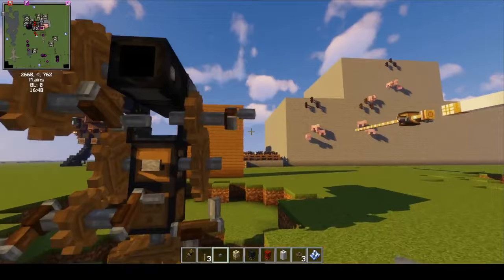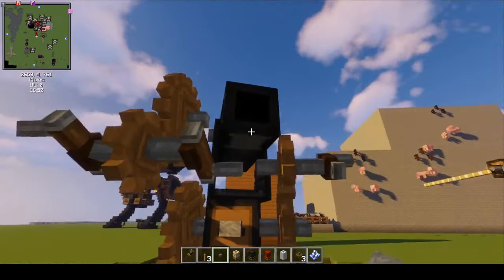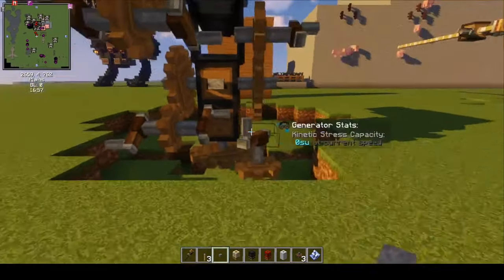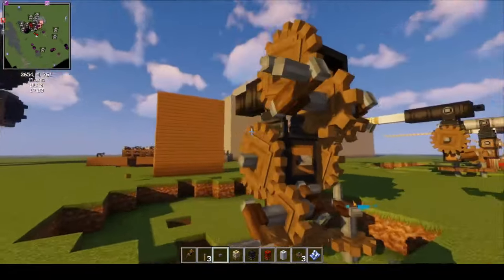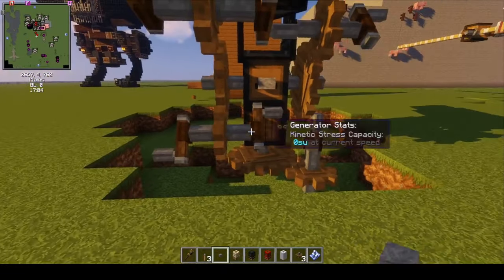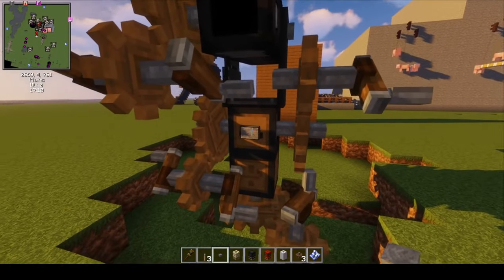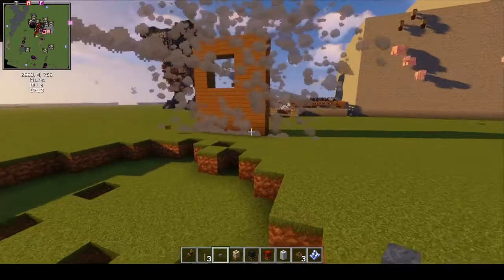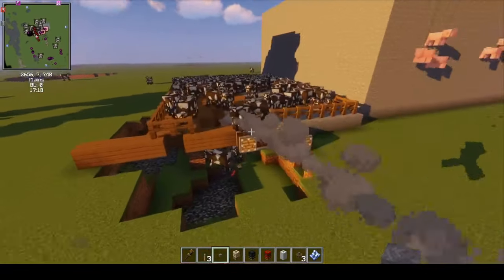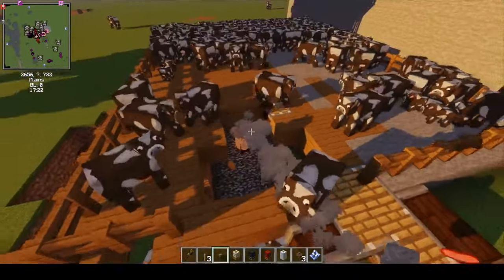Once the cannon is assembled, we can aim it — we can turn these mechanisms here to aim right or left, and you can aim up and down. I'm going to shoot at this wall. This is a piece of solid shot. Wow — we shot straight through this piece of wood and the projectile went all the way here and it broke through this floor right here.